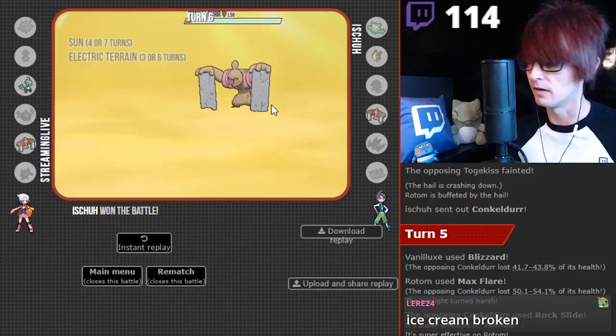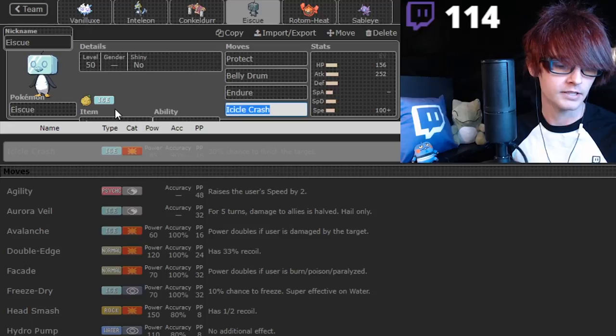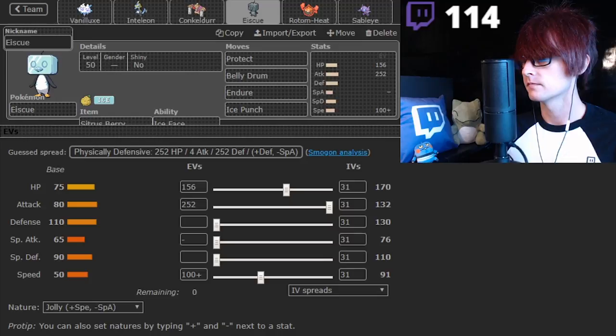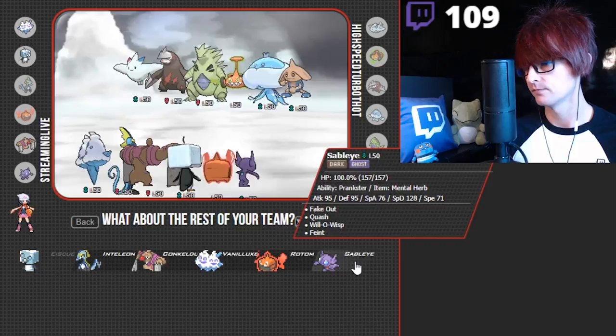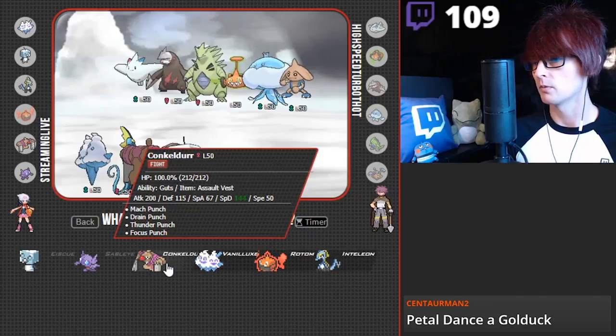You know why we lost though, right? Icicle Crash is bad. Gotta have Ice Punch. You can't miss it. Is this Pokemon really good in this matchup? Gets its Belly Drum off, doesn't it? I can Quash too. Let's try those two. I bring the Conk for sure, but we're not gonna lead with it because he has the Togekiss in the back. I think we wanna bring one of these two.